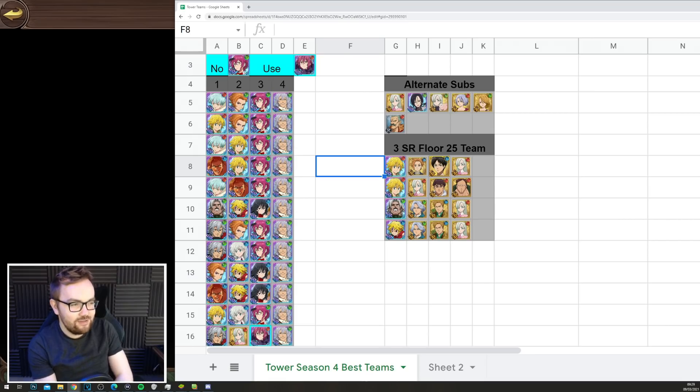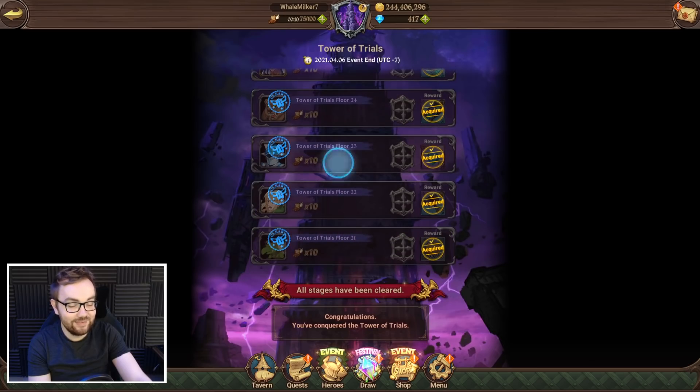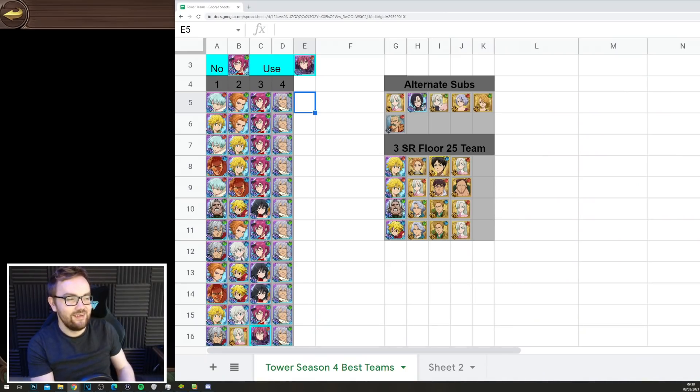On my free-to-play account I went for the combination of Sariel, the green PV Arthur that everybody should have free from the event a couple of weeks ago, also Halloween Gotha and Death Pierce on the sub. This is absolutely ridiculous for this tower — literally about 80% of floors below 25 we just killed in a single turn with Sariel cleave and Arthur cleave. Death Pierce is really good on the sub because he lowers crit resistance and increases crit damage.